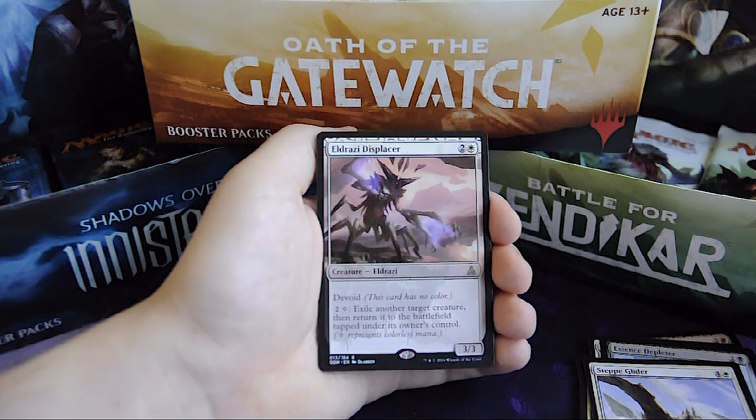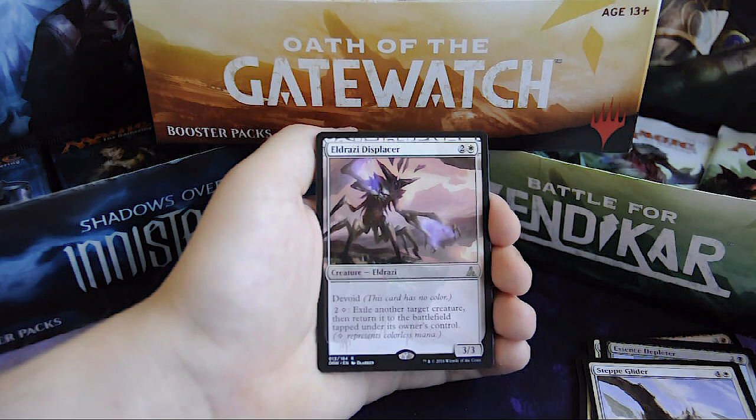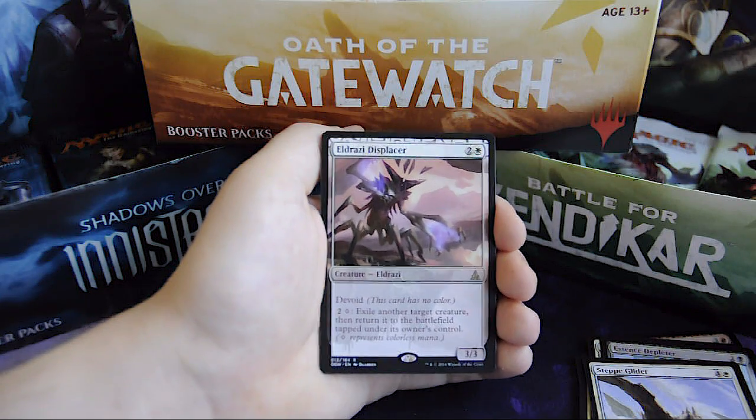And our rare is Eldrazi Displacer, for 2 and 1 white, it's an Eldrazi 3/3 creature. It has devoid and if you pay 2 generic and 1 colorless, exile another target creature, then return it to the battlefield tapped under its owner's control.